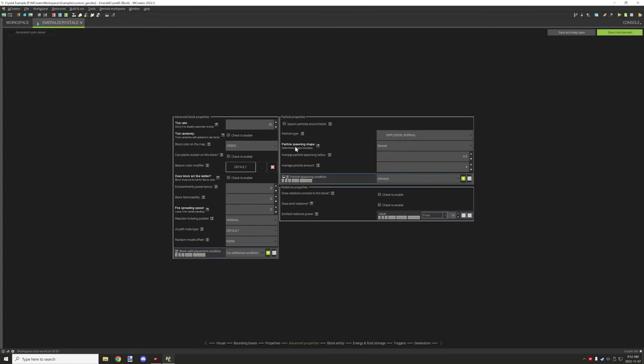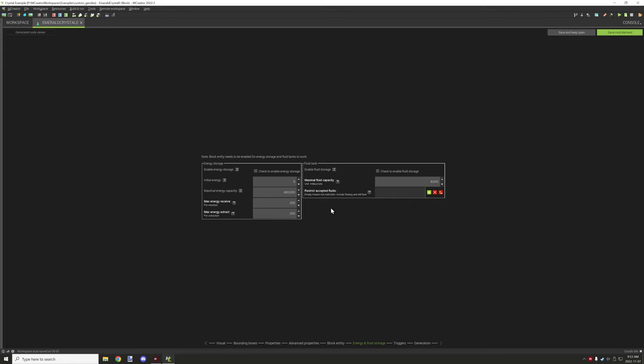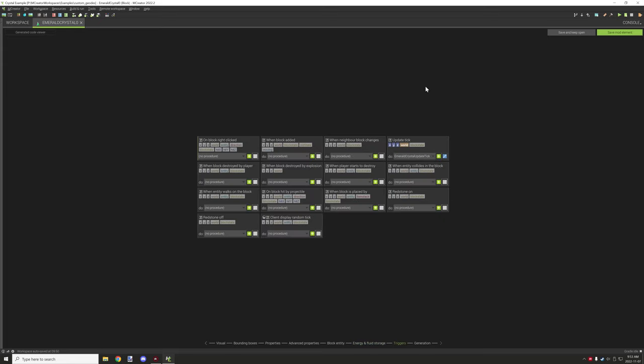For the tool to destroy, set it to pickaxe with the appropriate tier and requiring the tool if you want. Sound properties are glass. For the tick, you might want to set it to 1 since we'll be using a delay in the procedure — ticking constantly with a delay handles the timing. Set the color on the map to green or whatever your block color is, enable NBT data, set the slot to zero, uncheck those two boxes, and don't use energy or fluid storage. The only procedure is an update tick.